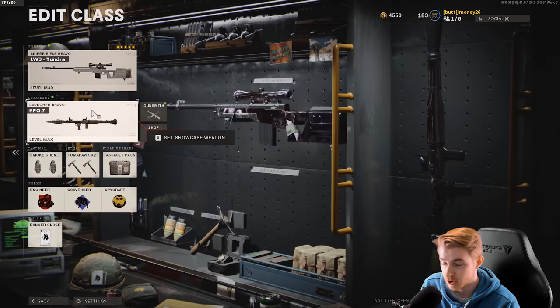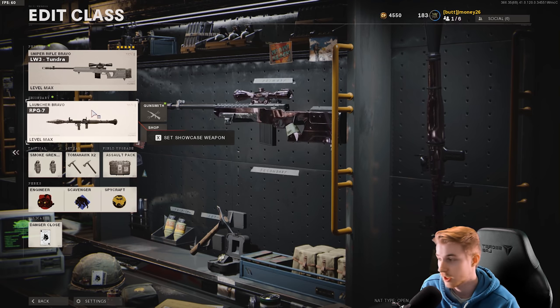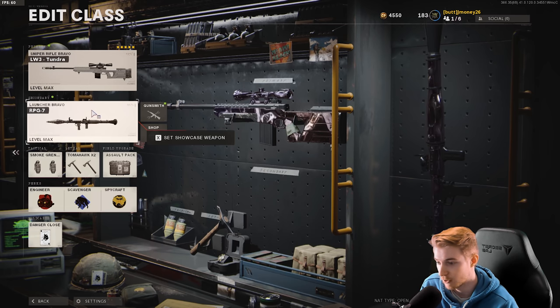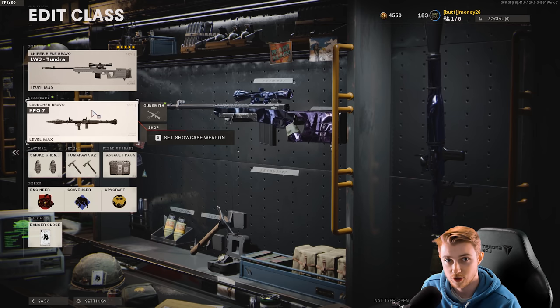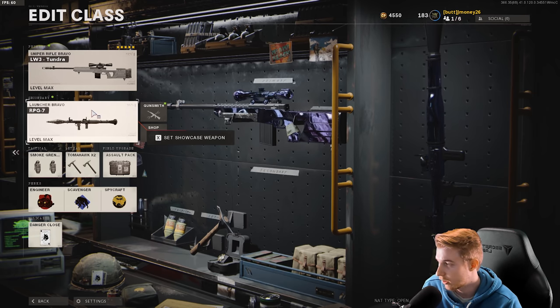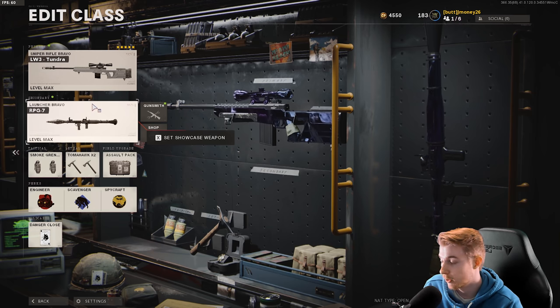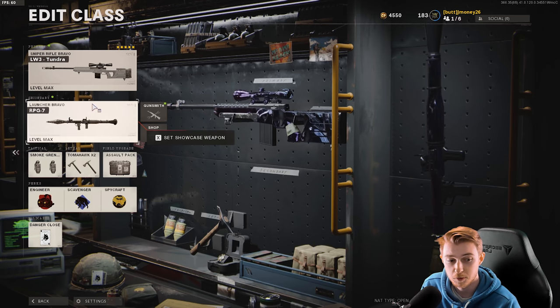Here's the class setup for the RPG — what I believe is the best for grinding camos. Your primary is just to use while you don't have ammo for the RPG. If you want to get camos faster, forcing yourself to only use the RPG is probably better — you'll get it done way quicker than just passively pulling it out. I have my Tundra as backup, and we're going with smoke grenades because today I'm going into Hardcore for the first time with launchers.